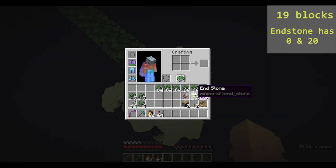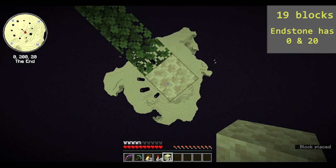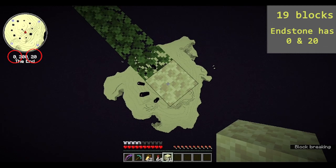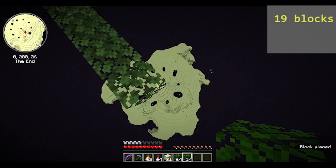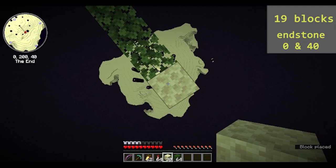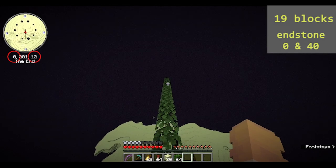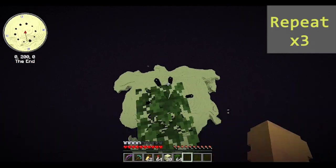Place an endstone block at the end. Check your coords — they should have a 0 or a 20 in them; it does not matter the order or if they are negative or positive, just as long as there is a 0 or a 20. Do it again: bridge out 19 more blocks in the same direction, then place another endstone block. This time make sure your coords have a 0 and a 40 in them. Now go back to 0,0 and repeat the process in the other three directions.